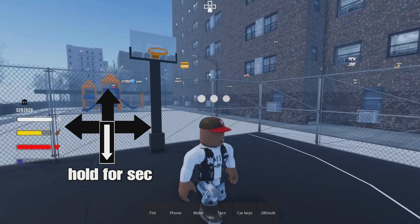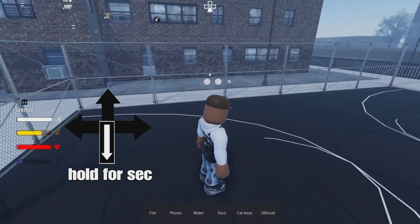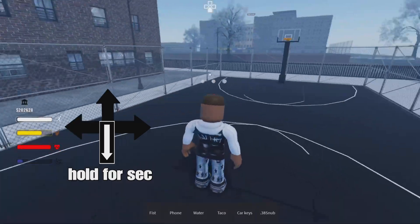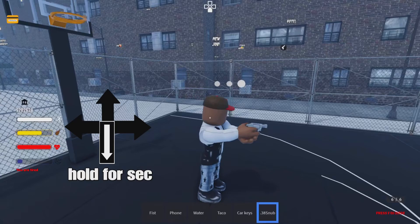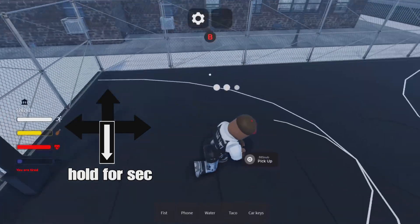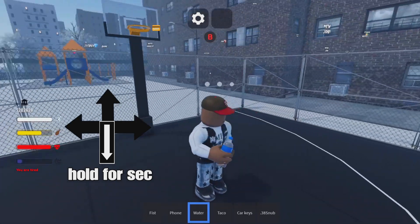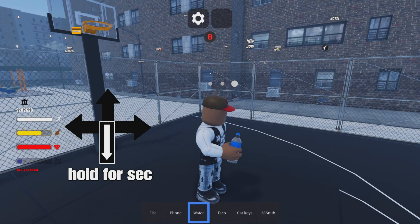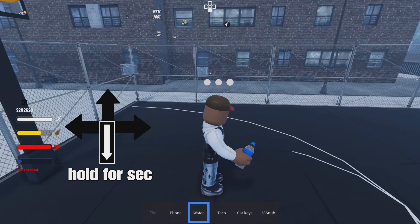But also, be careful because sometimes if you drop certain things, it will end up glitching through the ground and just fall through the ground. So be careful. You want to hold down on the left D-pad, hold it, then drop. Same thing — you want to give your friend a bottle of water? Drop it. Simple as that. And they could just pick it up like that.